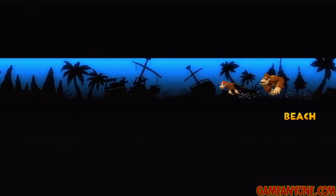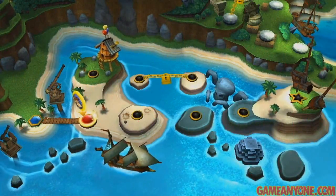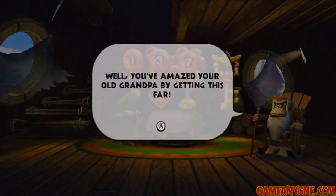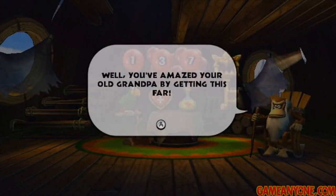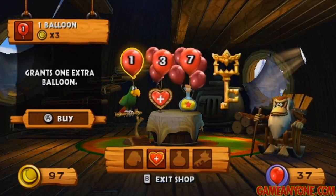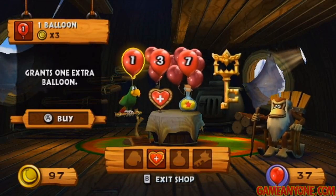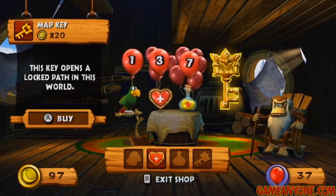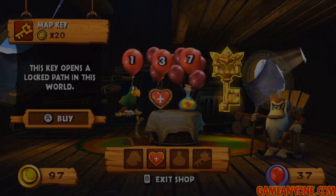Let's head back to the beach, and we should unlock the shop this time. Yep, there it is up there. Let's go on up and buy that map key. It still has all the same stuff as it did before. You amazed your old grandpa by getting this far — by World 2, really. Thanks for the high expectations there, buddy. You can buy more balloons if you want, but I've got 37, so let's just get the map key.